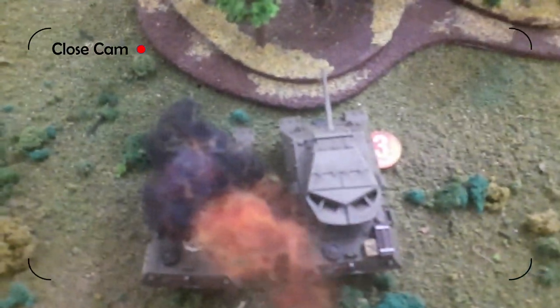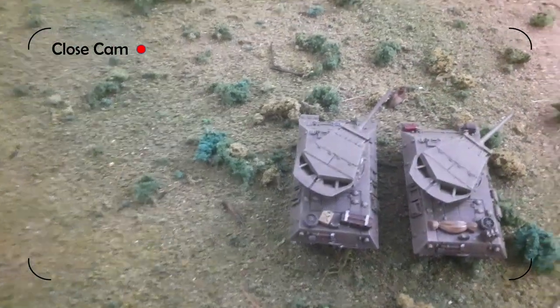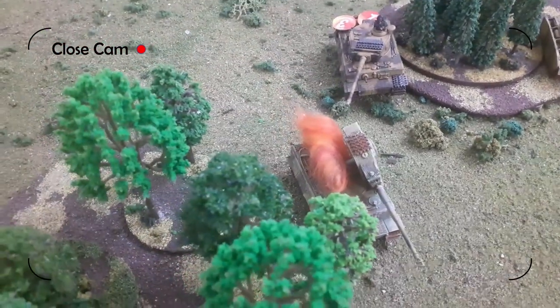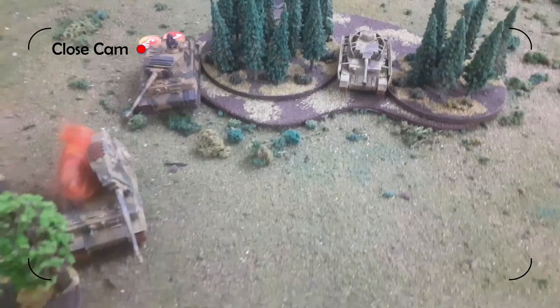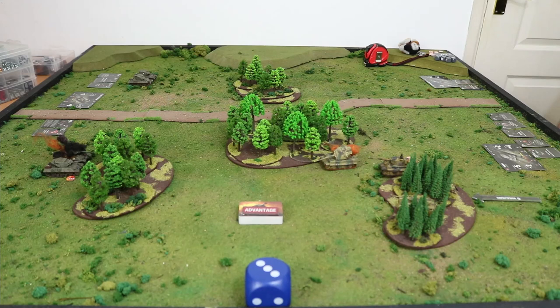So at the end of round two: we have a burning M10 on one side and the other has taken quite a bit of damage. The two fresh M10s are looking good. Over among the Panzerwaffe we have a lost Tiger, a damaged Tiger led by a very capable commander, and a cheeky Panzer IV hiding between the pine trees. Let's move into round three.